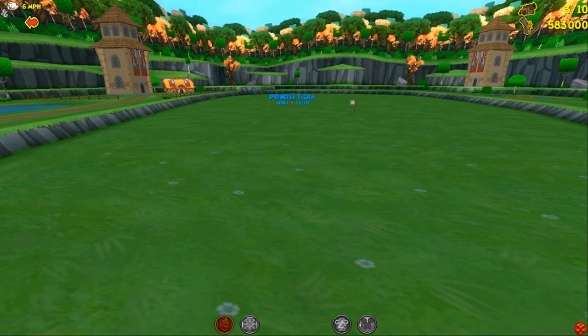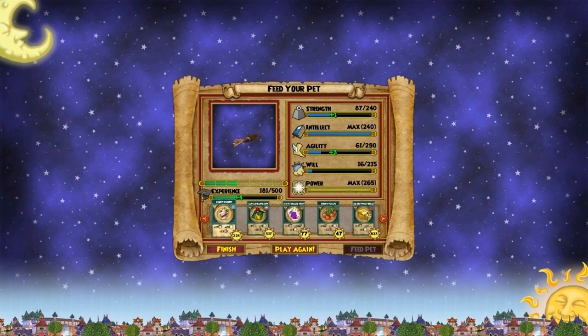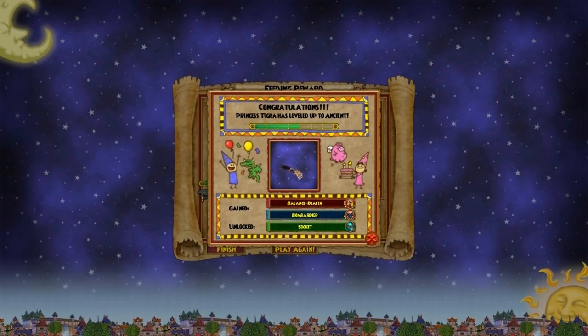Our talent is going to be... I'll just die if it's another selfish talent. I need some will — there we go. Okay, he got Balance Dealer, which is great. I've needed that to mix up a balance pet — that's awesome to have. We also got Bomber Deer, which is add bomb to all lanes, 50 second cooldown, and it's Ancient Socket. There we are.